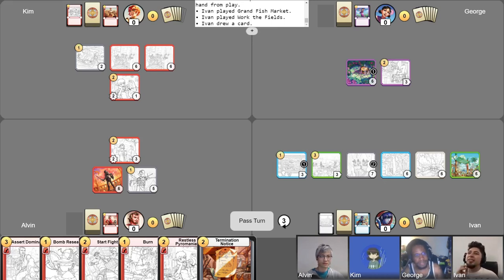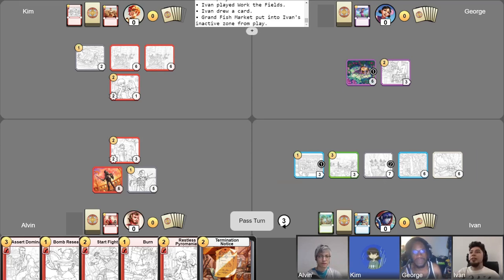I'm going to do my darndest. We've already got public enemy number one. I'll abandon my Grand Fish Market to draw a card and pass turn. So on your turn four, you're going to have access to nine gold — no big deal. No big deal at all. Stop him!